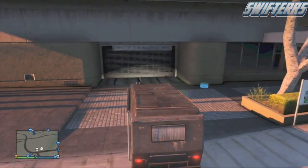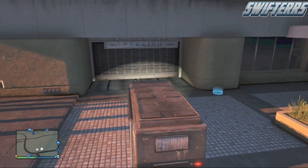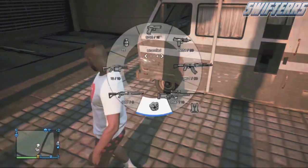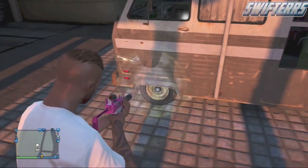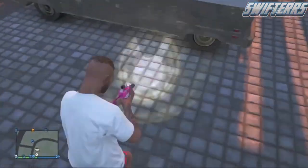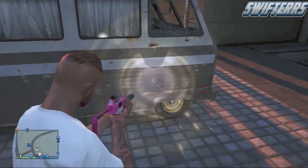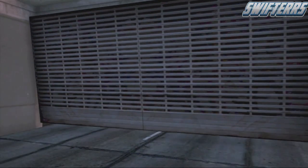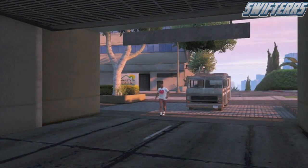Once you make your way over to your garage, park the Journey exactly like you see me doing. I know this glitch works with the 400k apartment, but I'm not too sure about any of the other ones. After you park the vehicle, simply get outside of the Journey RV, get a gun out, and shoot both of the front two wheels out. You need to make sure both front wheels are completely shot out for this glitch to work.